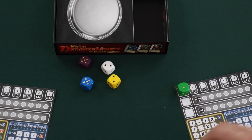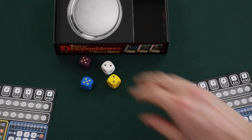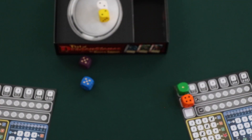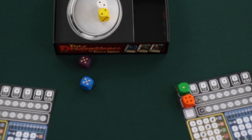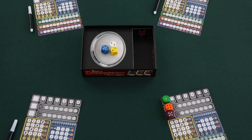When a player selects a die from the pool, any dice that are lower than the one selected go on the platter in the middle of the table, and can be used by the other players at the end of the turn. So players have to be clever to select the best dice for themselves and leave the least valuable dice for their opponents.